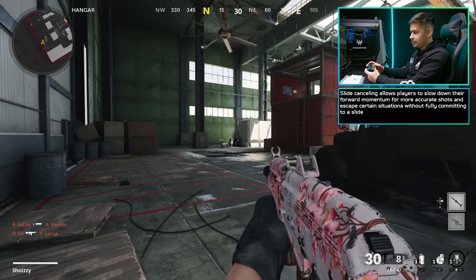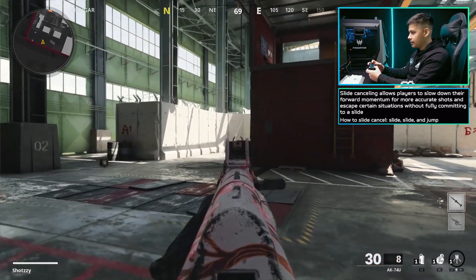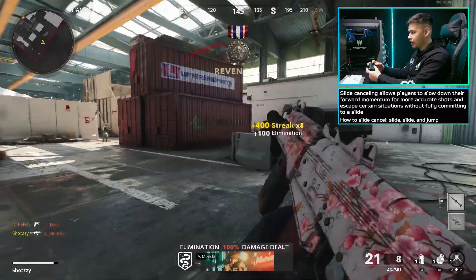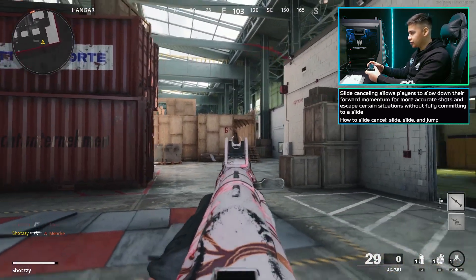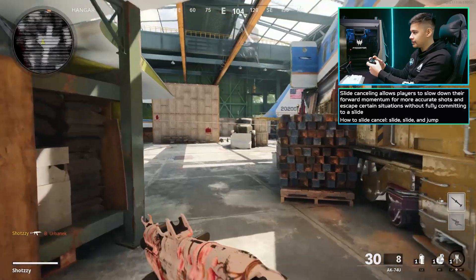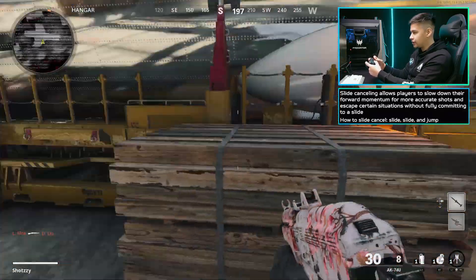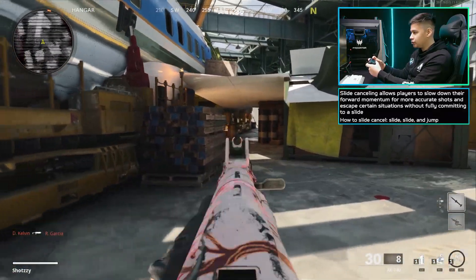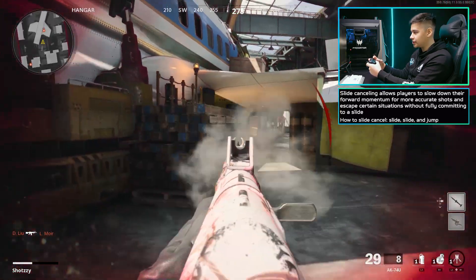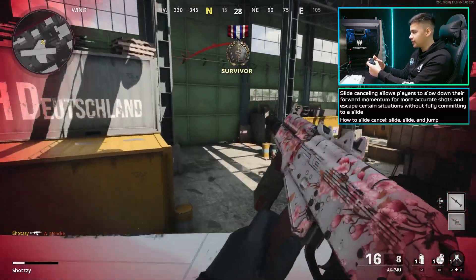To do slide canceling, you want to slide, slide, and then jump — it should look something like this. It might not look crazy on your screen, but on the enemy's screen you're losing their aim assist and it looks just crazy. The benefit is that instead of just strafing, when you slide cancel, you're shooting as you're sliding and then you pop up — it's harder for them to trace you. It's called a camera, basically, and it's just harder for them to shoot you.